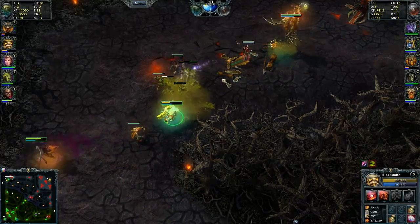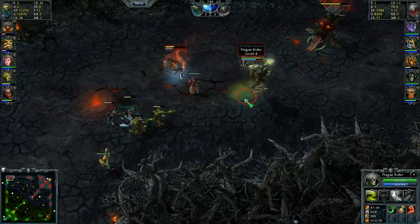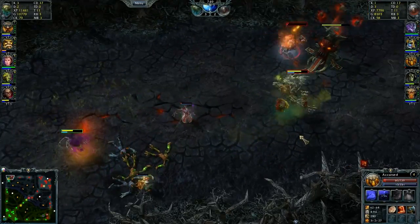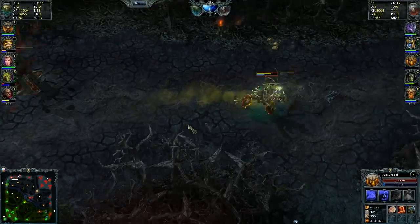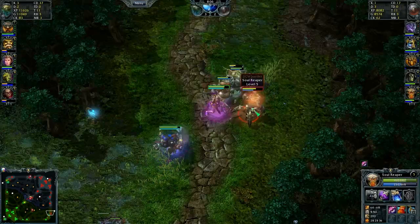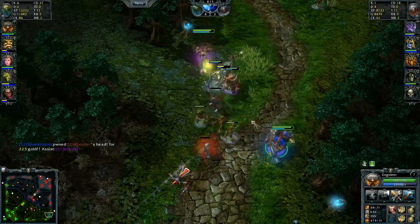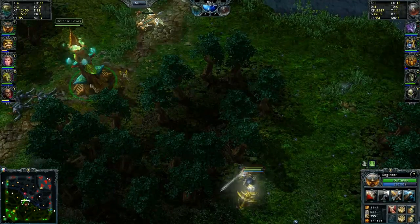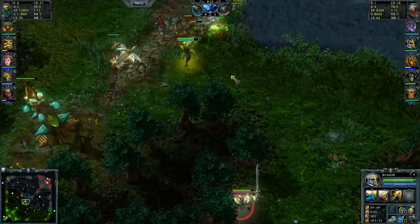Plague Rider returns to the top lane, which is excellent — they really need to survive there and get XP rather than go for kills. Accursed shields Plague Rider instead of himself and barely survives with 8 HP. Meanwhile bottom lane, Ophelia comes through the back with a hold on one, the stun lands, and although the Keg misses, Engineer snaggs the kill. He's got Steam Boots. Up top, Defiler and Blacksmith get a kill on Plague Rider. This Legion team is a strong push team — Ophelia, Engineer's turret, Slither's wards, and Defiler's ultimate. They're looking to use the support AoE to really outlast the opposition.